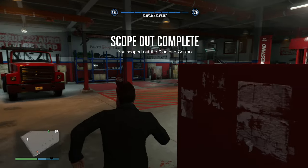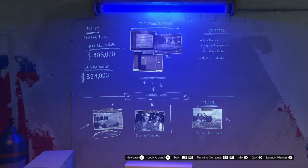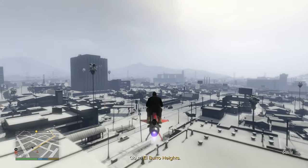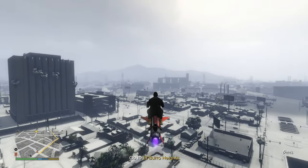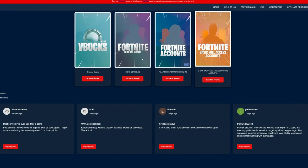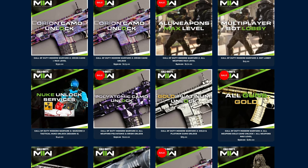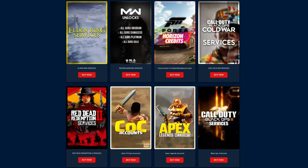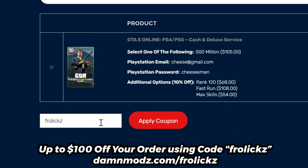I'm assuming we're going to have to do five mandatory preps for this one — yep, we have to do five. Let's go get some disguises. While we make our way over here, take a look at this video's sponsor. If you need any assistance in any of your favorite games like GTA 5, Fortnite, Forza, Call of Duty and many more, be sure to check out Damn Mods in the description and at checkout use code frolics to get up to a hundred dollars off your order.